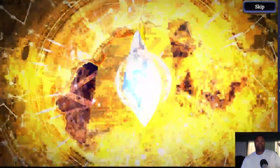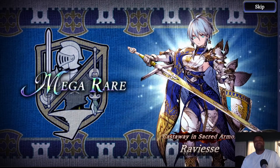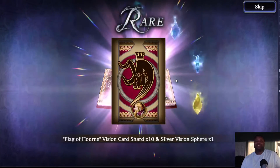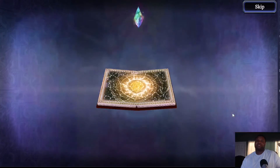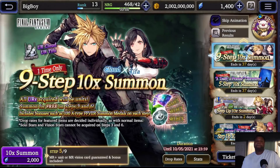Oh, a gold book — is this it, do we get a good unit? We got two chances. We get a stern shard — that's good, I like that. I think this is it, I don't think I can do anymore pulls.